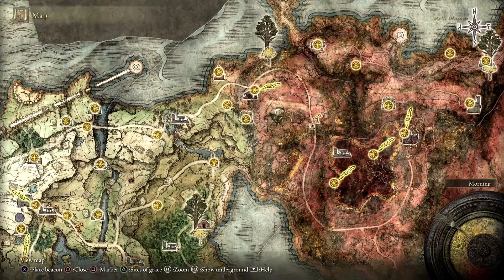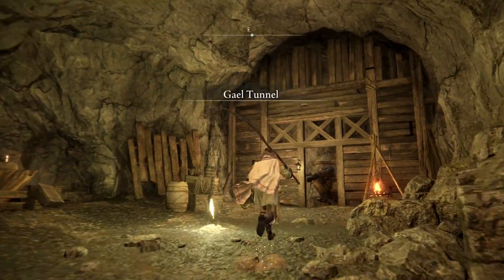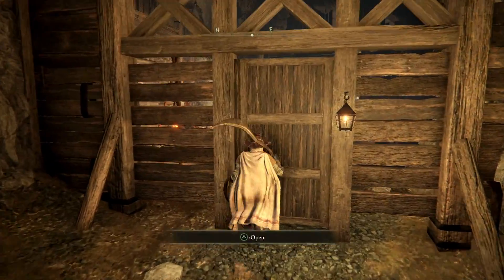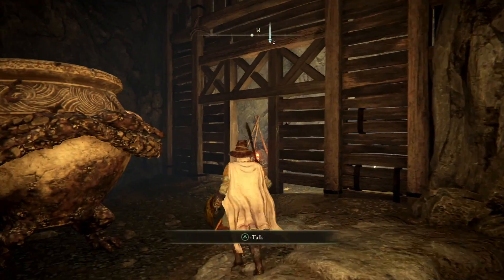The Gael Tunnel has two main entrances: the front entrance and the back entrance. If you try to go through the back entrance first, you won't be able to clear the dungeon because there's a locked door, so you have to enter from the front to be able to access the boss.